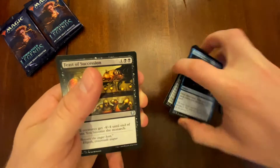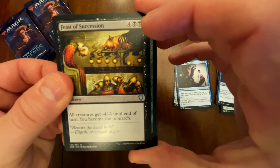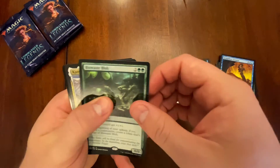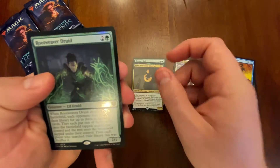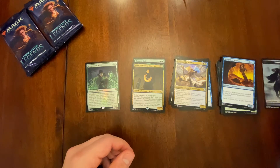Here is Blade and Feast of Succession. Not the greatest. We got Belby — Belby in the house! And Rootweaver Druid foil. All right, we got a nice little foil rare to start, and our zombie token.